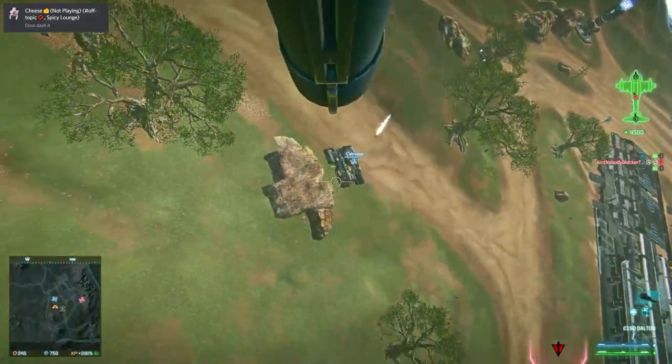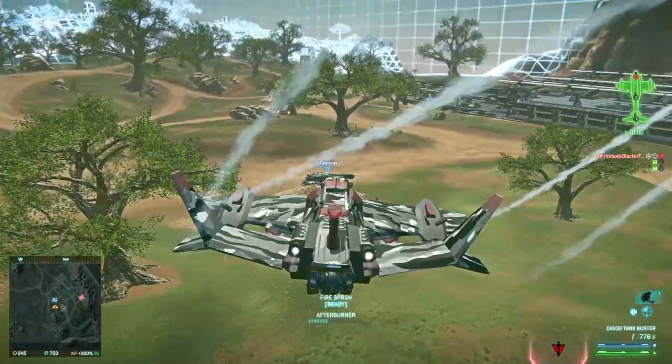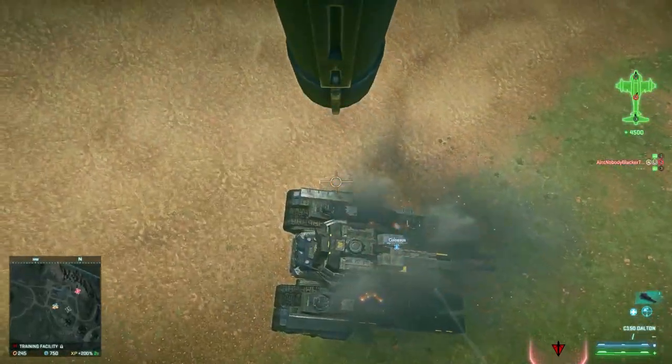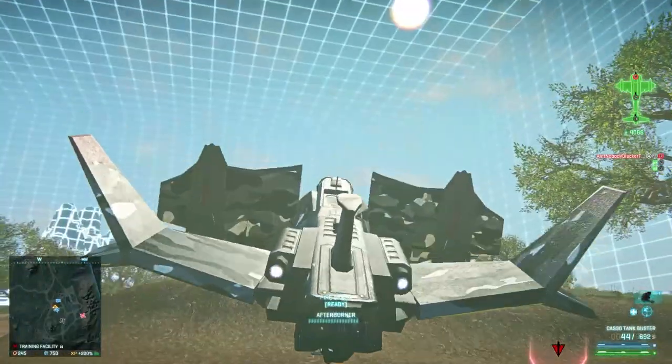Here is a clean belly to bust combo. The lib rotates by itself as I throw it before and during switching seats. If you time it right, you can tank bust and stabilize above the target. If you do this from low enough, you do not have to switch back into the pilot seat before hitting the ground.